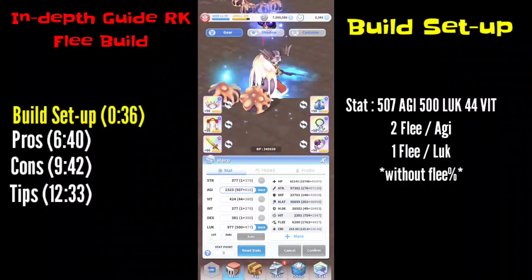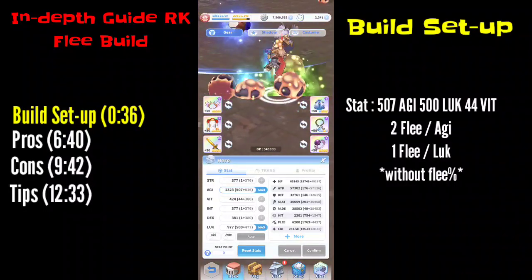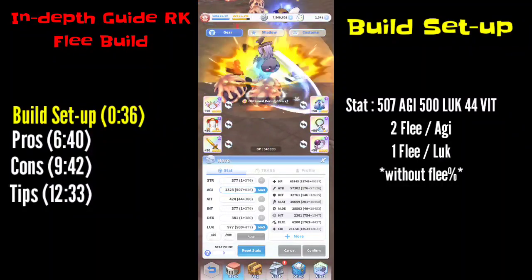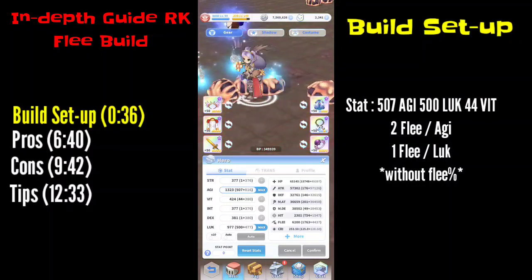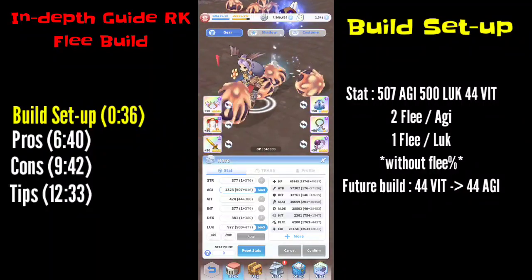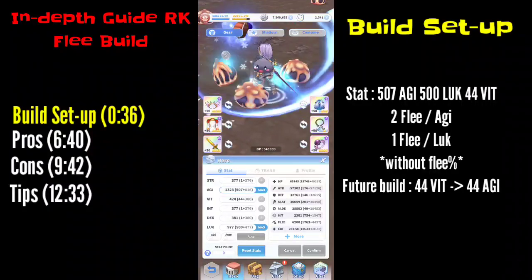You need to pump all your stats into AGI and Luck. For additional stats you can go for VIT or Strength — it depends on you. In the future I'll be overstatting that 44 in VIT to put another plus 44 on AGI, so hopefully I can get higher flee.